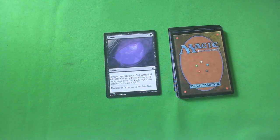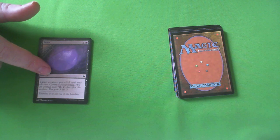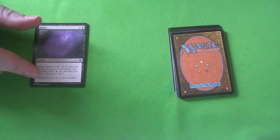First up we have Savor — one black, one colorless instant. Target creature gets minus two and minus two until end of turn, create a food token. Very high pick. Black is one of the better colors. This is going to kill so many creatures in the format and makes a food — super high pick. Probably B minus card.